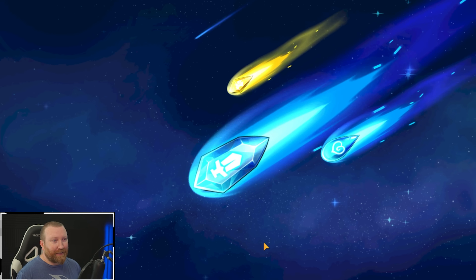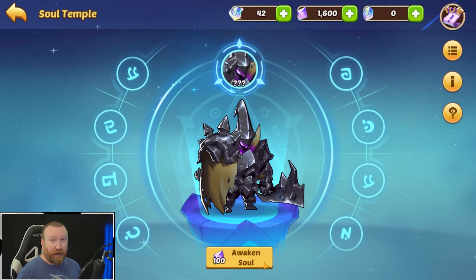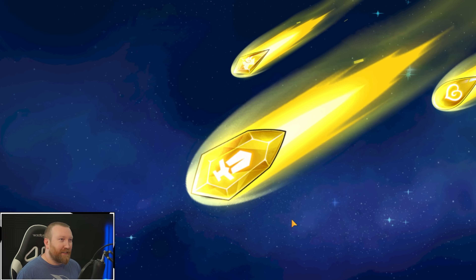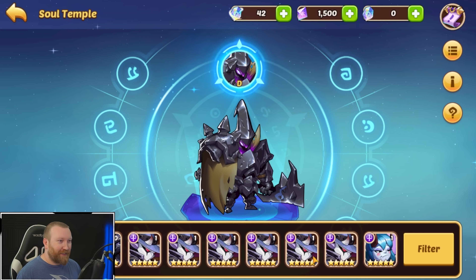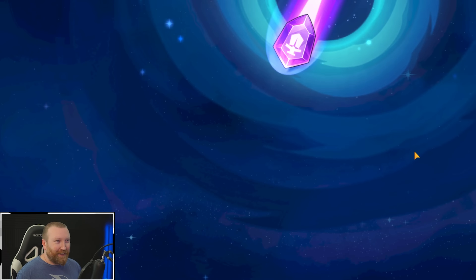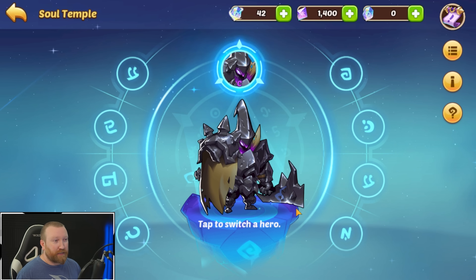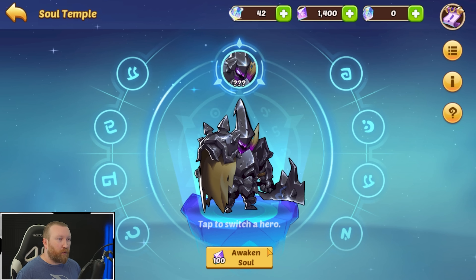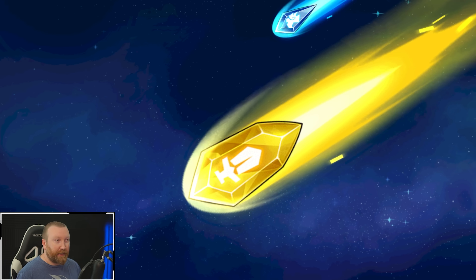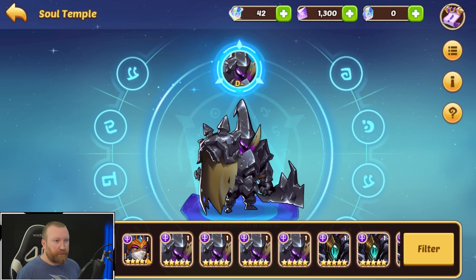Still nothing great — let's keep going though. Maybe it's better than our main copy and then we sell our main copy and use this one — that's wishful thinking. A C-tier — that is a refund copy, which is all I really care about. Every 20 points you get in this event you will be getting one of those Transcendence Tier 1 chests, which is kind of nice.